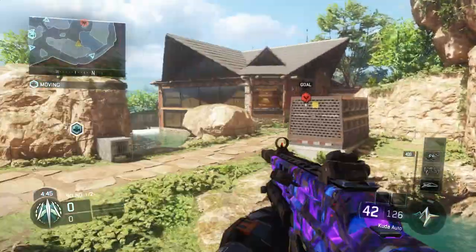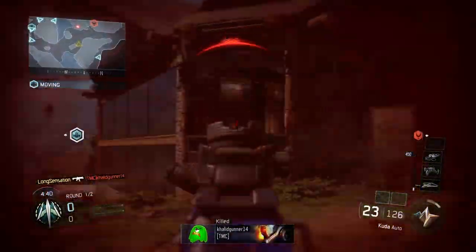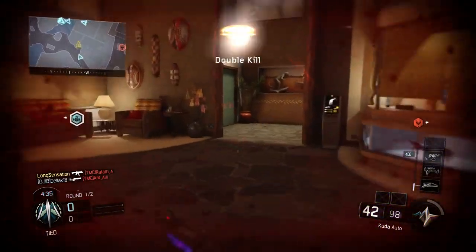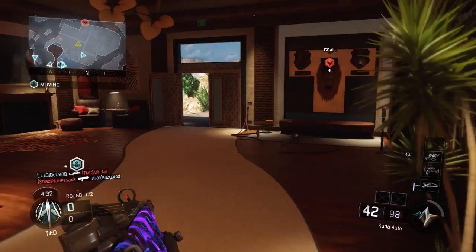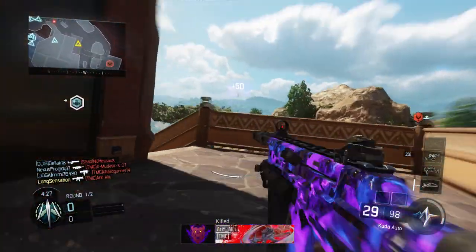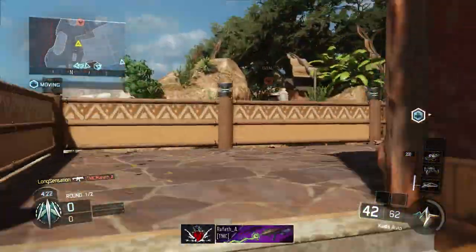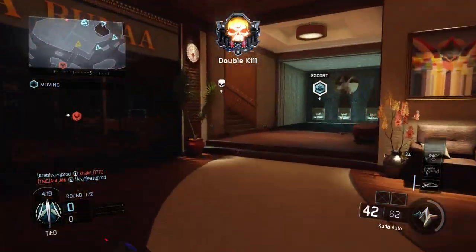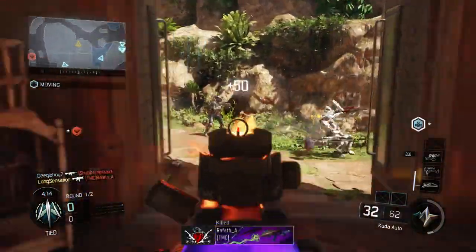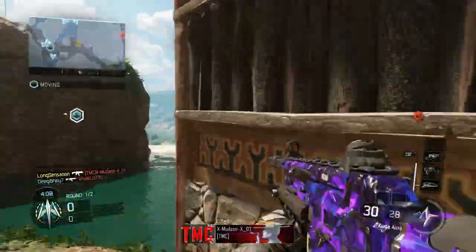Hey, what's going on guys, my name's Long Sensation and I stay with Call of Duty Black Ops 3 news and information. In today's video we are going to be covering the patch notes for 1.09. The patch has just been updated on PlayStation 4. In this video I will just be talking about the weapons, because a lot of weapons have been changed — submachine guns, assault rifles, shotguns, and light machine guns. For the full patch notes there will be a link down below.